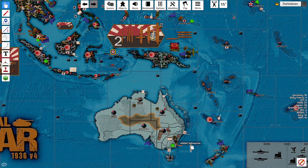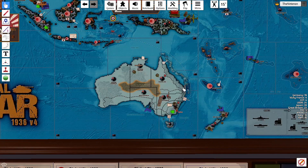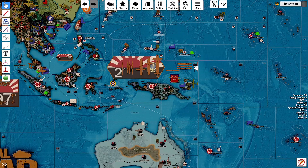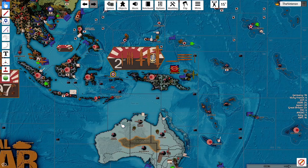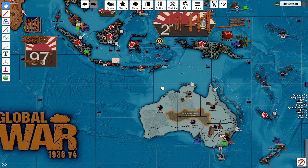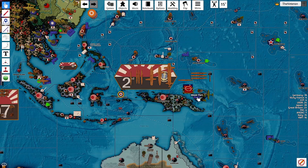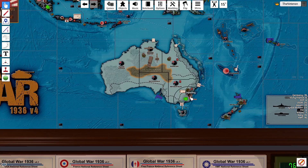That's all of our combat, and we can do some non-combat moves. Starting here in the Pacific - going to move our sub from P-72 up to P-53. Our motorized is going to come to Northern England with our artillery, and we're going to rail an infantry. Actually, the infantry is going to stay in Sydney.